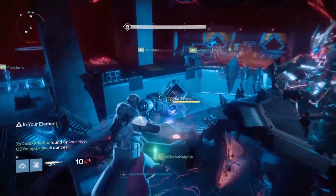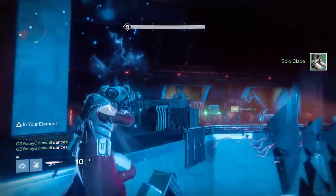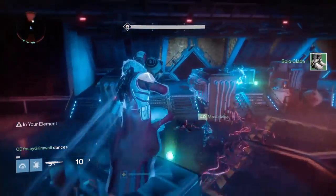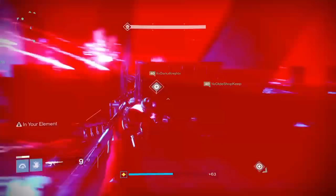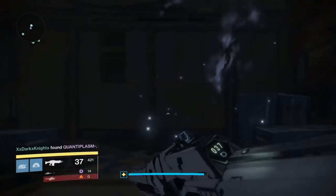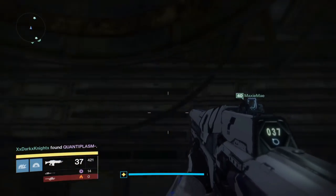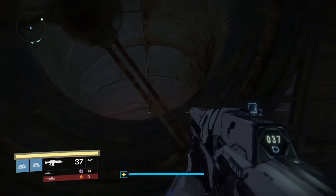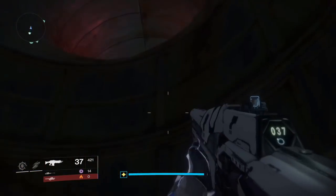For the steps inside the raid, you'll need to find five monitors. The first monitor is located in the first boss room where you defeat Vosix. Go into the front left room, jump up into the fan viaduct, go through the tunnel, and at the end of the tunnel will be the first monitor. Activate it and continue on with the rest of the raid.